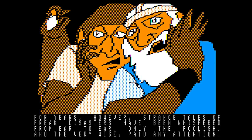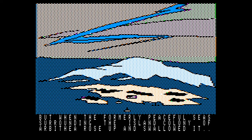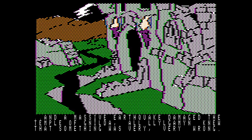For years, however, strange tales of freak disasters have been whispered from ear to ear. Only the foolish and the very wise paid any attention. But when the formerly peaceful seas surrounding the island colony of Arbathia rose up and swallowed it, and a massive earthquake damaged the Temple of Gnilda, all Lil' Gaiman knew that something was very, very wrong.